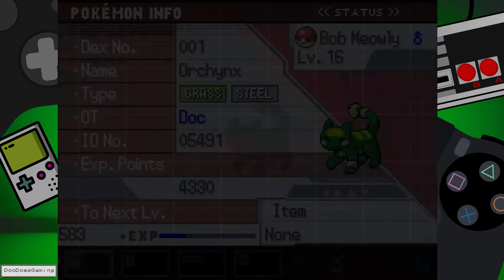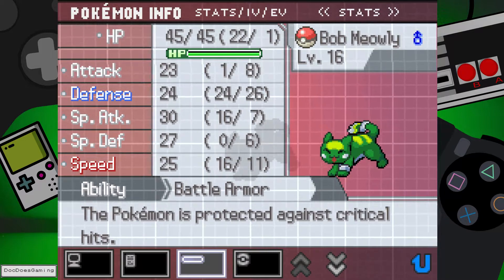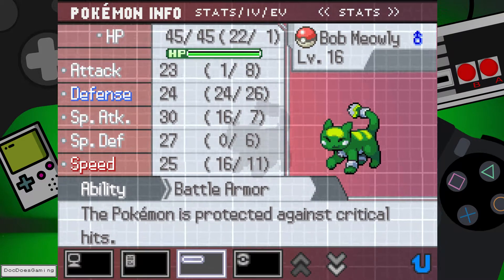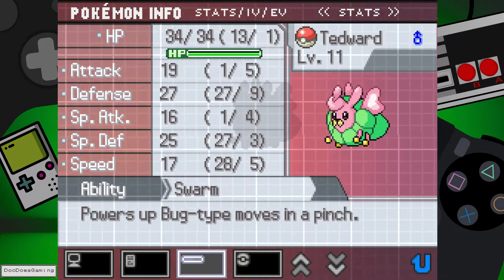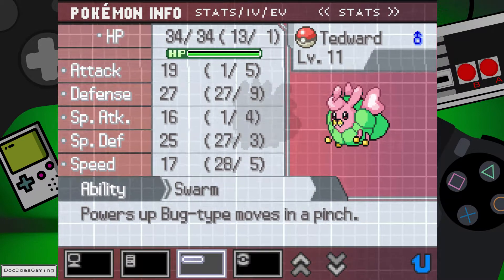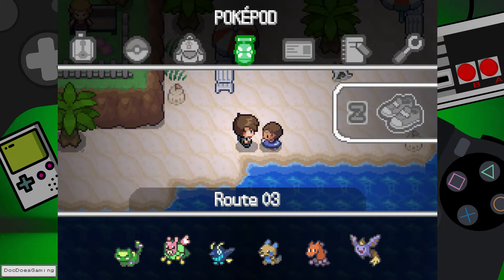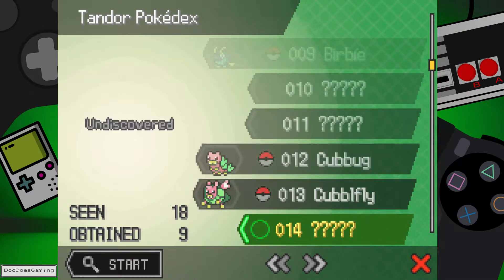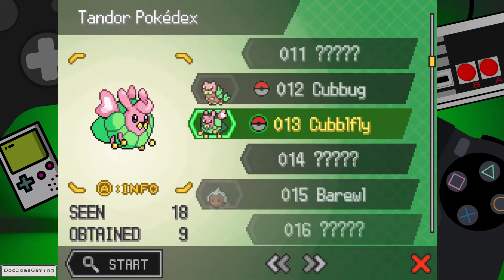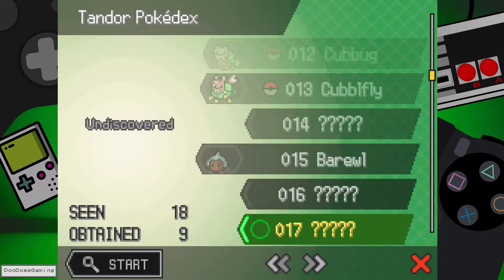Let me just check out the special attack stat and the normal attack stat of some of my Pokemon. Bob has an attack of 23 and special attack of 30, so special attack is actually better. Tadwood has an attack of 19, special attack of 16 — both are kinda terrible. I hope that will improve. Let me have a look at the Pokedex, maybe. There's still one space in between, so maybe it evolves again. This is so cute — please evolve again.